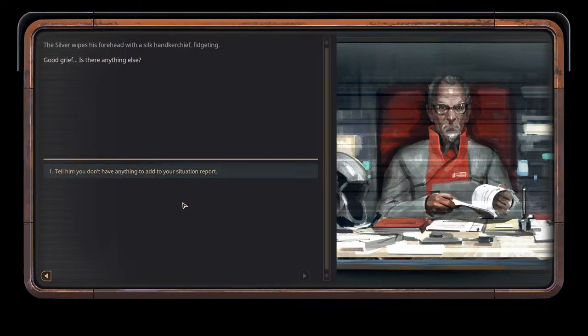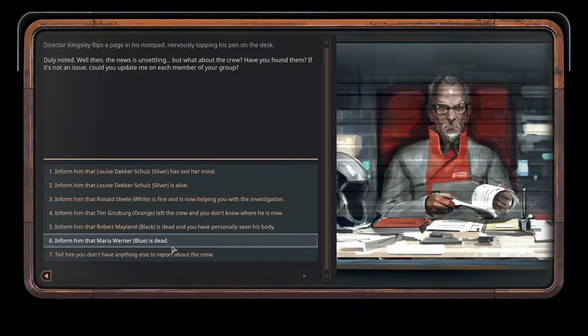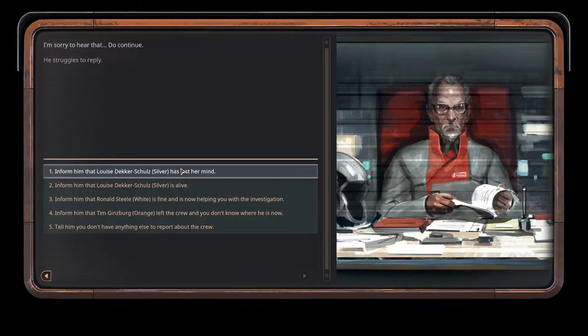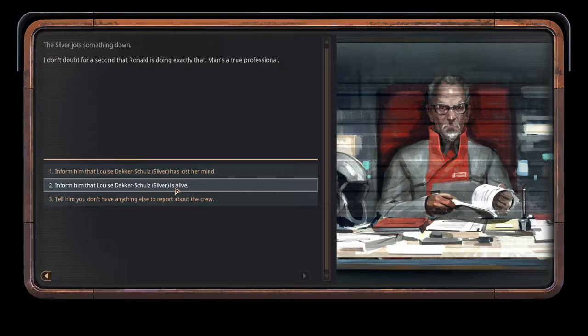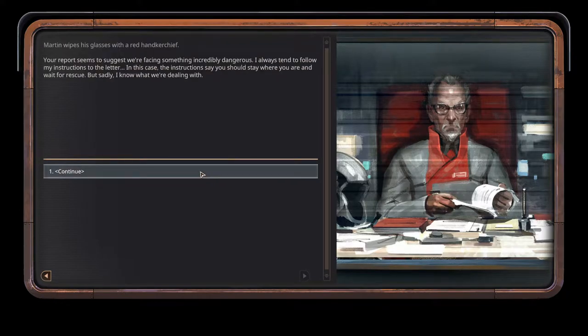Once you finish speaking, if there's anything else I need to know, you may add it to your report. If you describe recent events — Martin the Silver wipes his forehead with a silk handkerchief, fidgeting. Director Kingsley flips a page in his notepad, nervously tapping his pen on the desk. Duly noted — well then, the news is unsettling. But what about the crew, have you found them? Kingsley presses his palms against his temples. I beg you, don't put yourself at risk unless the situation absolutely calls for it. I'm sorry to hear that — do continue. The director sighs angrily. When the investigation is underway, I'm certain they'll ask me why I deployed someone like that for the task.